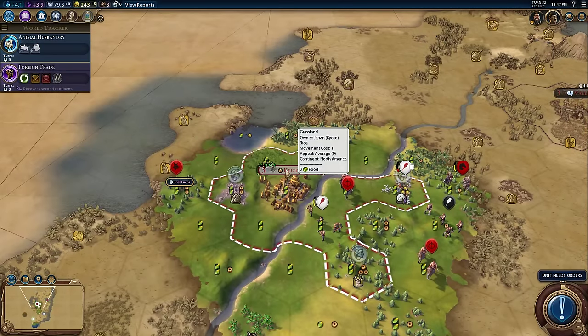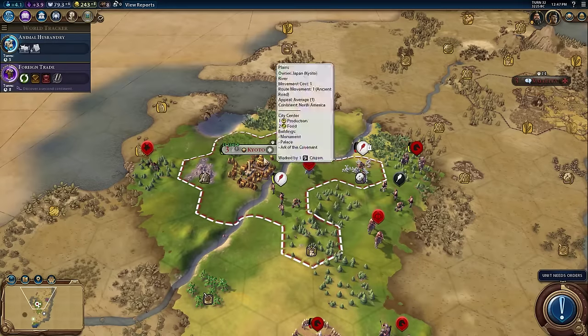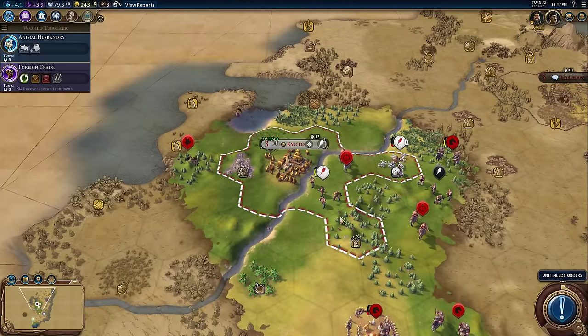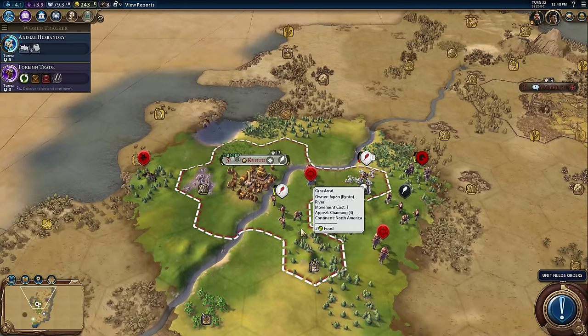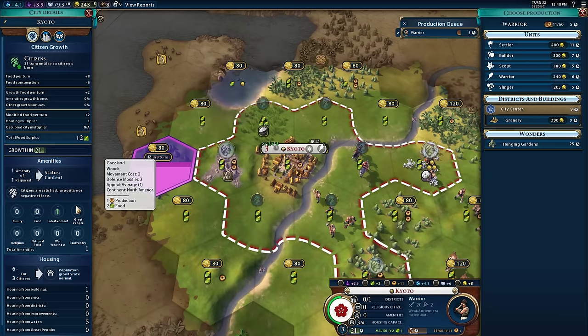As I mouse over a city, it automatically starts to show yields and highlights which tiles are being worked by my population. I believe you can shift-click or alt-click on a tile to quickly manage citizen placement. More importantly, this is Chow's Quick UI — the whole idea is that when I click on Kyoto, it opens up the full city panel right away, very Civ 5 style. He's also condensed some views like amenities, so more information fits on screen immediately with fewer clicks needed.